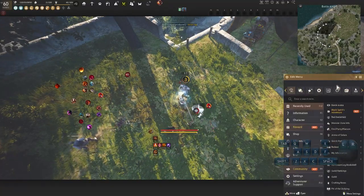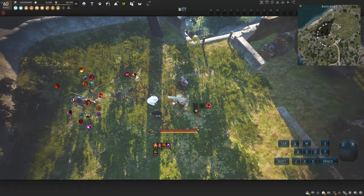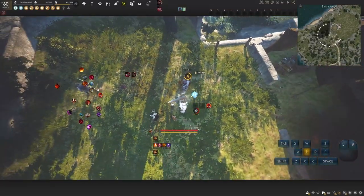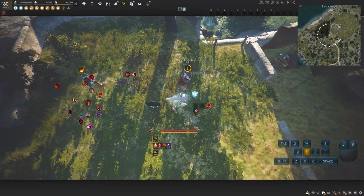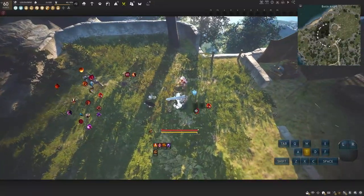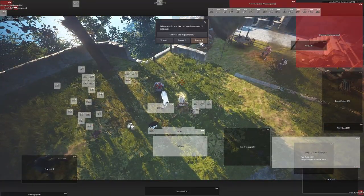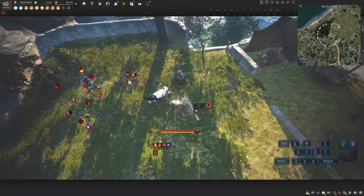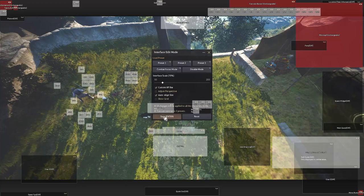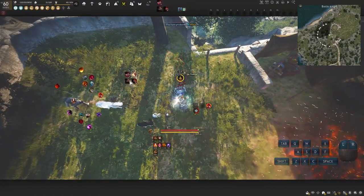W+RMB uses this ability, so bring it to the right side of the cooldown slot. You can see the pattern: left side is left mouse button, right side is right mouse button. W+LMB is that skill, W+RMB is that skill. Going backwards — S+LMB uses that ability, and S+RMB is down right. So the pattern is: forward left, forward right, down left, down right. We found all four skills and plugged them in. We already learned Warrior like a champion — look at these four skills learned very fast.